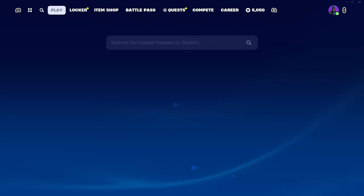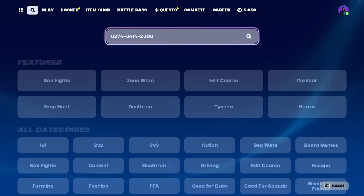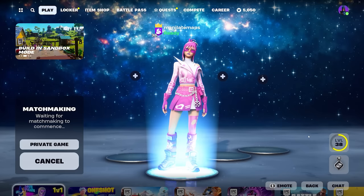Now let's get into the actual XP glitch. The map code is going to be 6274, then 8414, and finally 2300. Press accept — this is the actual XP glitch map. You're going to see XP. Make sure it's a private game, press select, same as before. You can also favorite this map if you'd like.